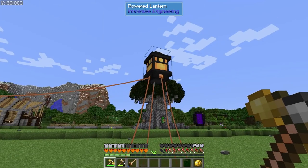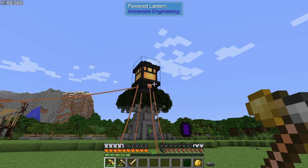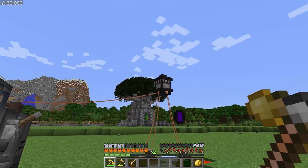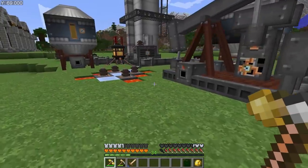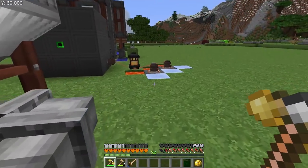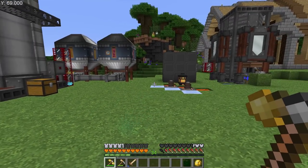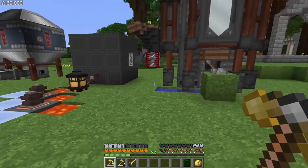The weird thing about powered lanterns is they actually power themselves last in the chain. So if you have a chain going using one as a relay, or even just connect it to power, they are very last in priority. So if I turn this back on, that's actually going to turn off, because this machine is pulling all the power. I did throw them around — I'm actually using them as relays around here just to keep mobs from spawning. I just thought I'd show that because I did not know these things were relays.